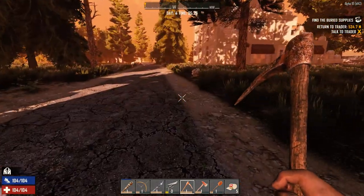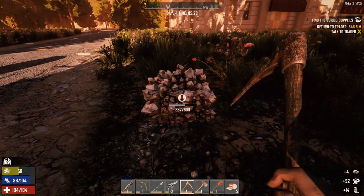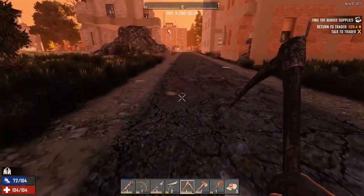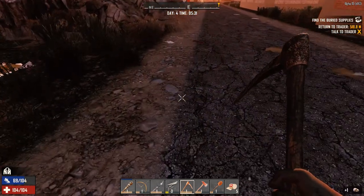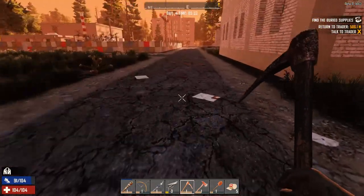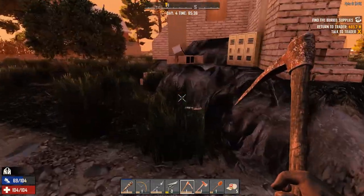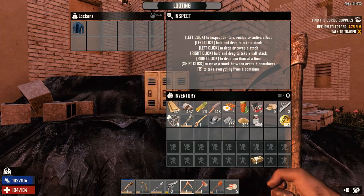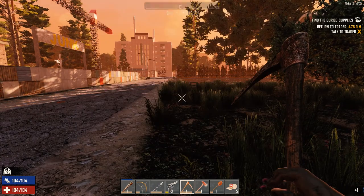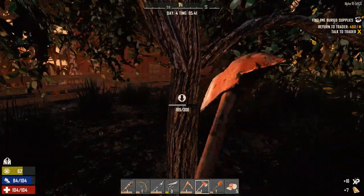I'm going to grab this gypsum. I only want a little bit because I think we have enough at home. I want to make some farm plots tonight — we've got the mushroom seeds and blueberry seeds we found. Oh there's the barn! I knew there was one around here somewhere. Give me some pants — we need better pants. I'll drop them on, it's not gonna harm us in any way. Let's knock this tree out.